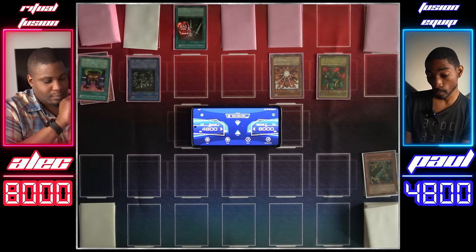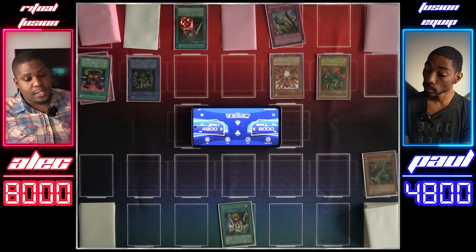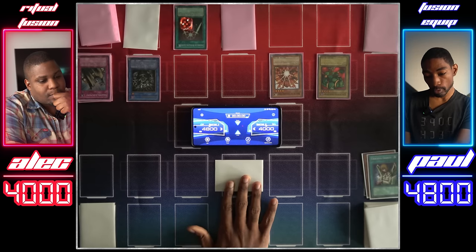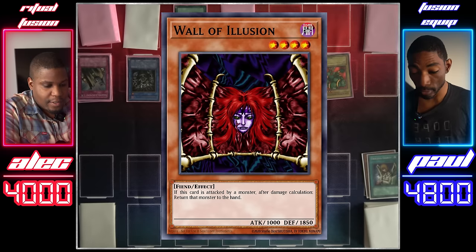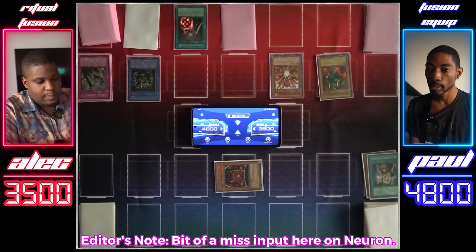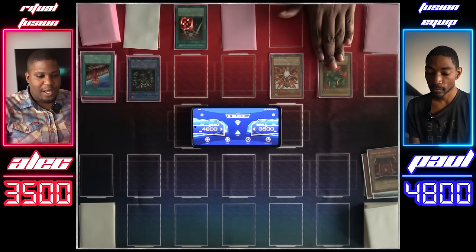Second turn on your Swords. I'll start with Graceful Charity. I'll activate Solemn Judgment in response — paying half. You don't want me drawing cards. I'll set a monster face down and end my turn. Draw for turn. La Jin will attack your face down — you attacked my Wall of Illusion. It's got 1,850 defense, so you'll take 50 damage and your La Jin will be returned to your hand. I'll go to main phase two and activate Fissure. Then I'll normal summon La Jin and pass.